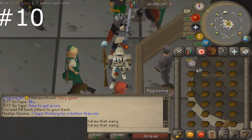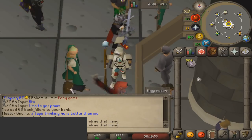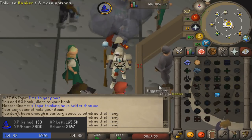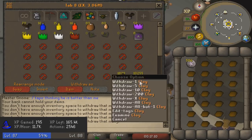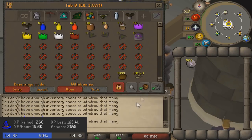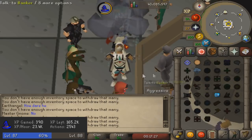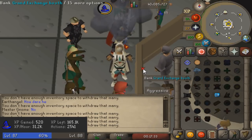Coming in at number ten is completing the Lunar Diplomacy quest for the lunar spellbook. The lunar spellbook has a bunch of potential money making methods for magic. It has the Humidify spell — which I just made a video on — earning close to 900k to 1 mil an hour. It also has the Spin Flax spell which is occasionally profitable and gives a ton of crafting experience, and the Tan Leather spell which at a higher level provides great magic experience and profit. It's probably the best spellbook for making money with magic, since magic is historically expensive — any time you're getting magic experience and profit simultaneously it's twice as good.